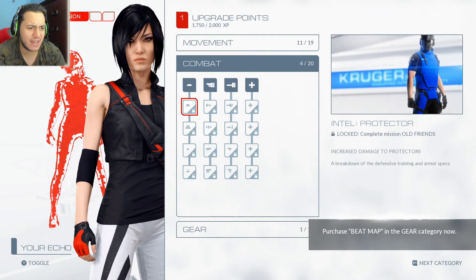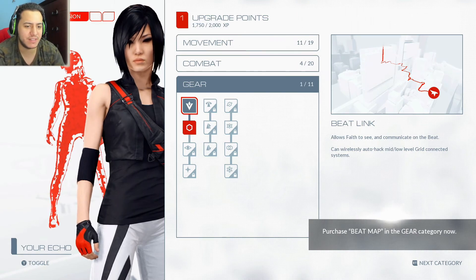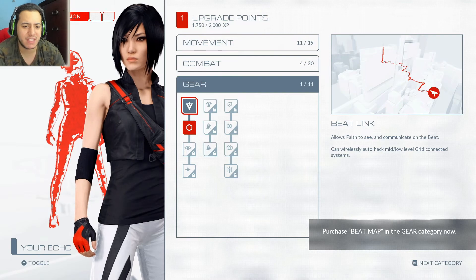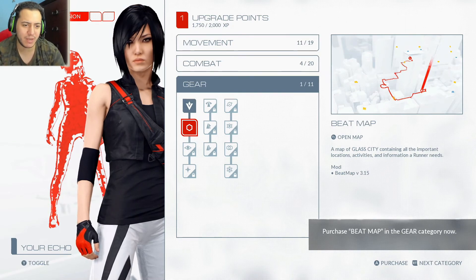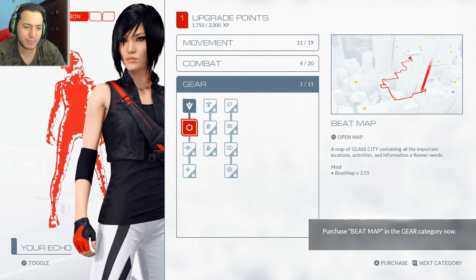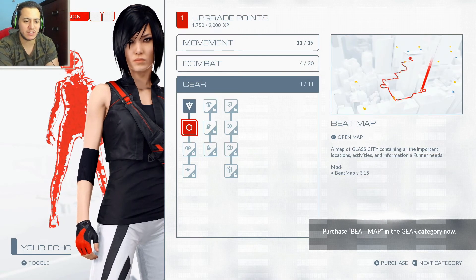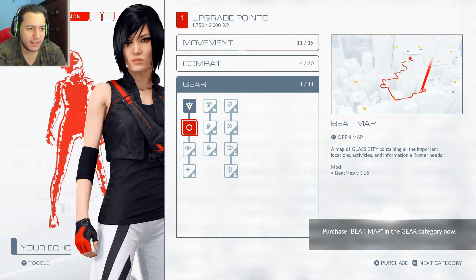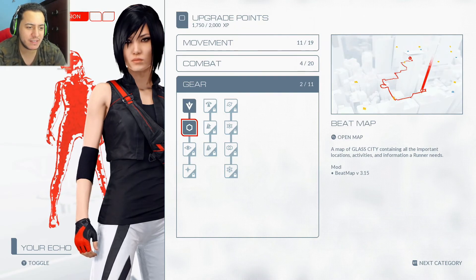Wow, there's a lot of stuff here. Beat link allows Fate to see and communicate on the beat — can auto hack, mid-slash, low grid connect to systems. I didn't know that till I read this. Now we got the beat map. A map of Glass City containing all the important locations, activities, and information a runner needs. Well, if that's all a runner needs, just give it to me.